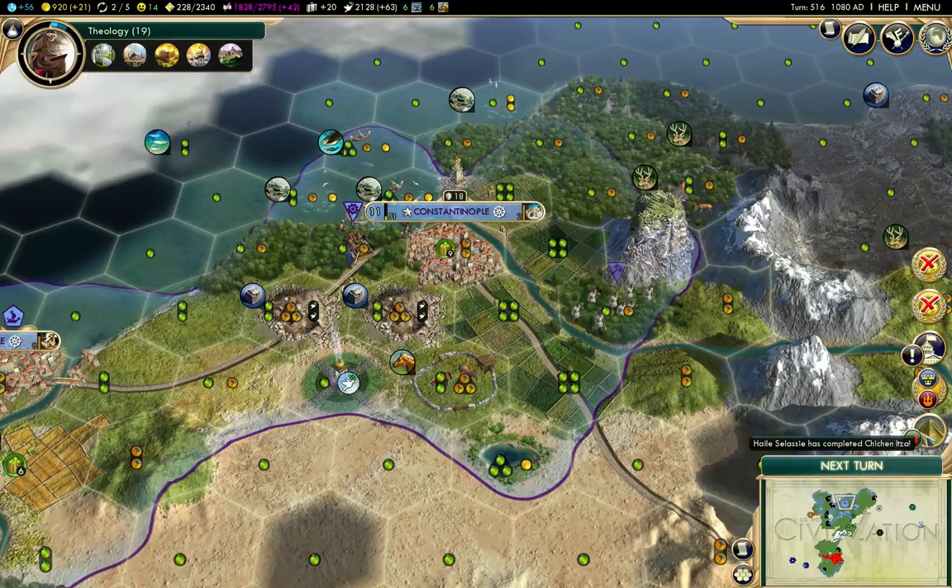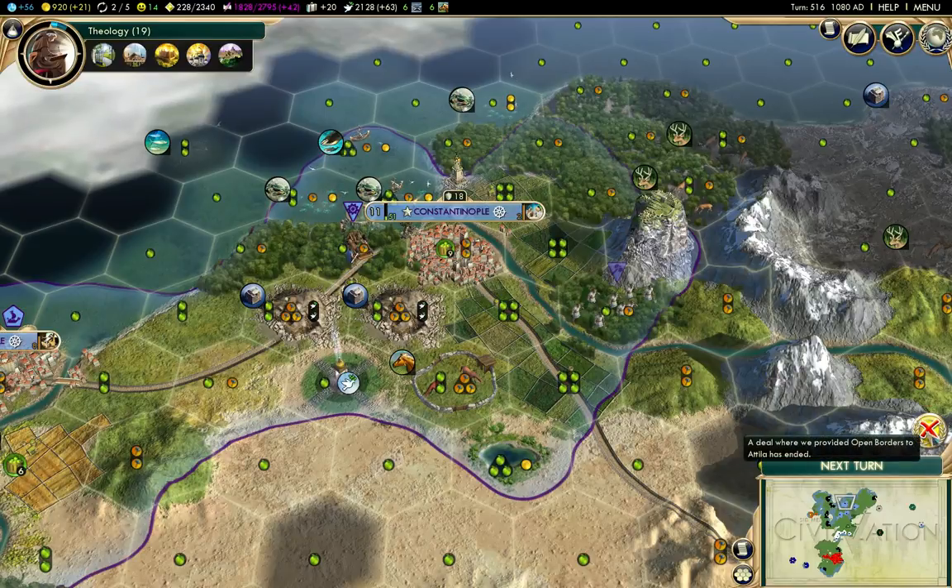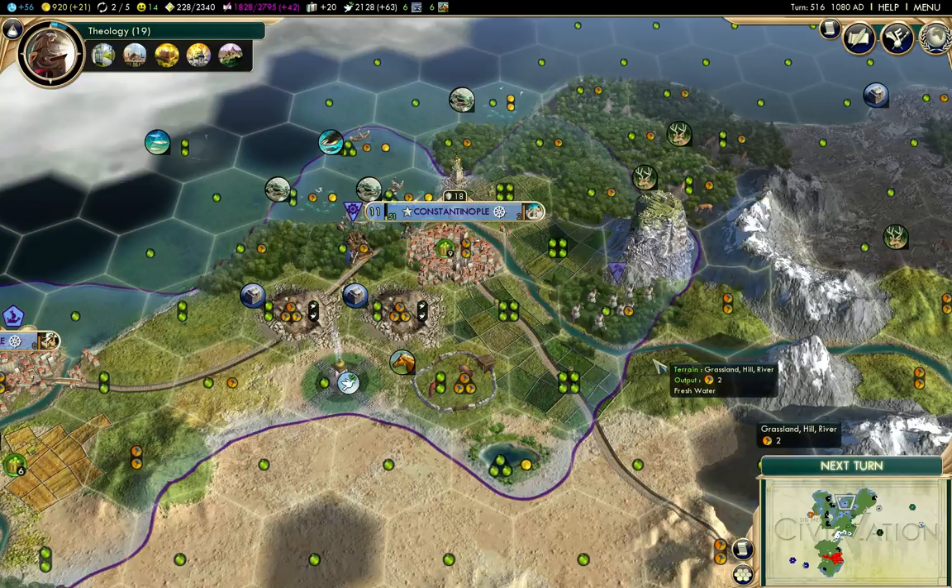I think I do want theology. I'm going to call that a part here. I didn't get Chichen Itza, but I did get Machu Picchu, which is nice.